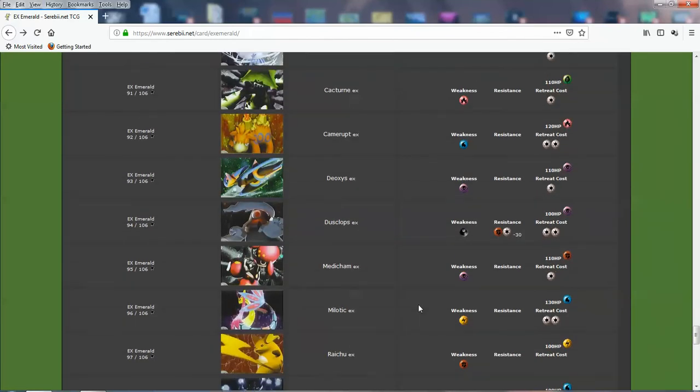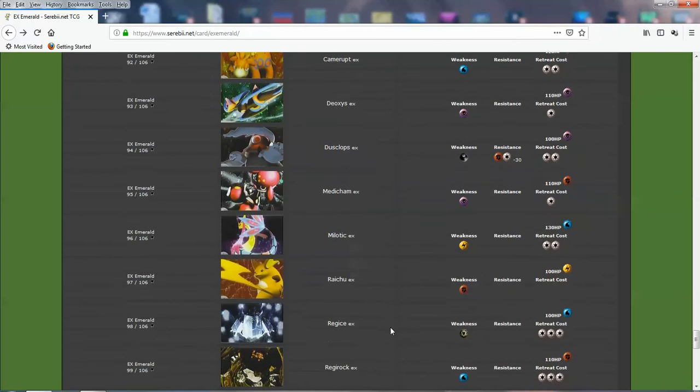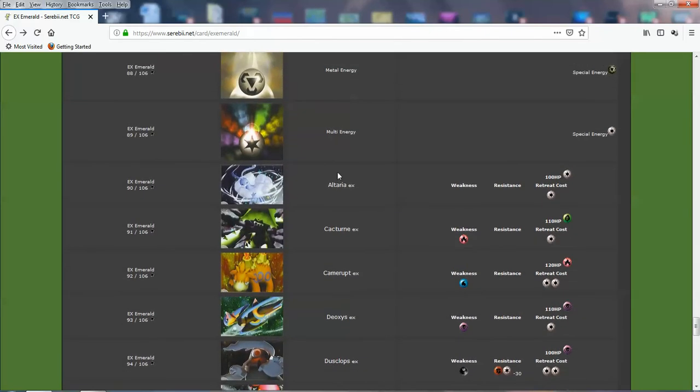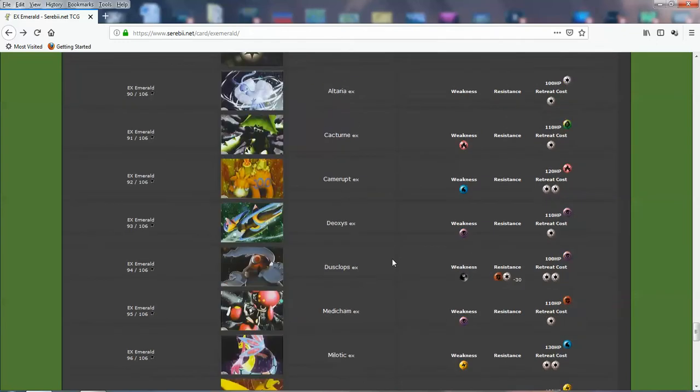This is another reason why this set is pretty special. The EXs — just about every EX here is great for me in some form or another. A lot of my third generation favorite Pokemon: you've got your Altaria, Cacturn, Camerupt, Deoxys, Milotic, Medicham. You've got the Regis. Cool stuff.